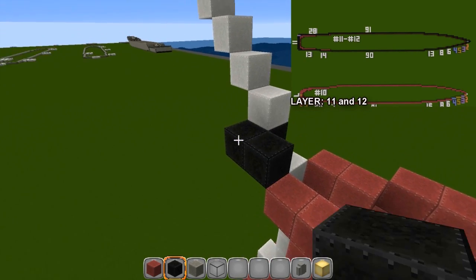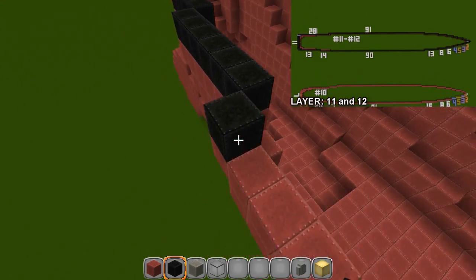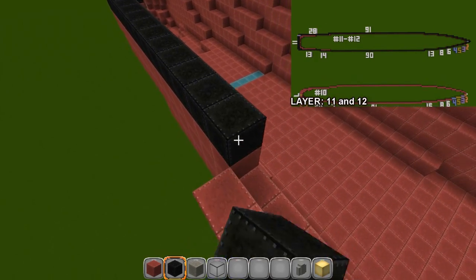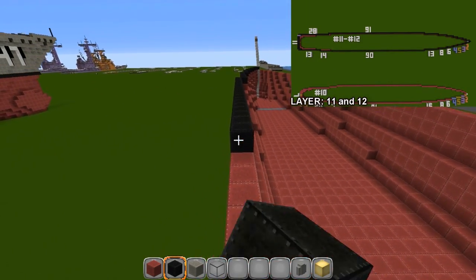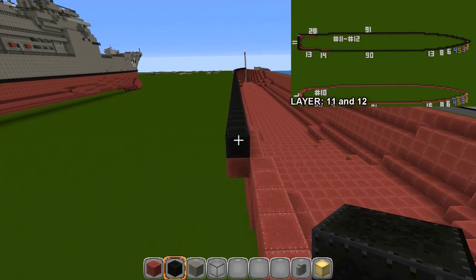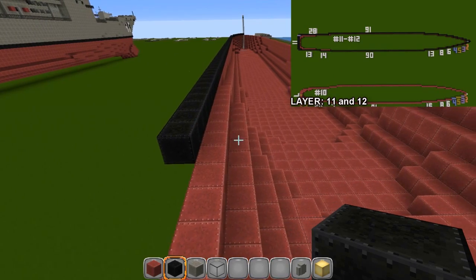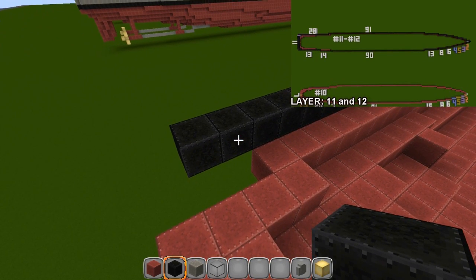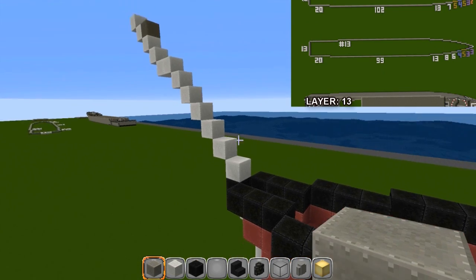Starting from here, go back one two three and cover everything going this way. Cover up the last set of 13, then go right on top of this and go 99 blocks total — this was 90, now add nine more. Go ahead and add those nine blocks, then go 20 — overhang by two — one two three and cover up the back. Do the same on the other side. That finishes the black layer.